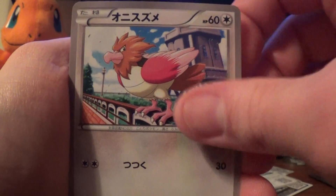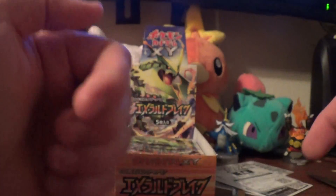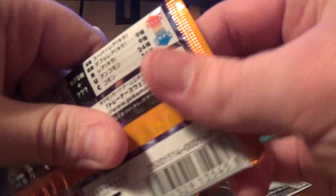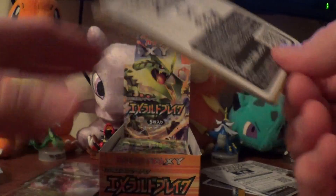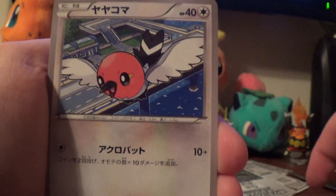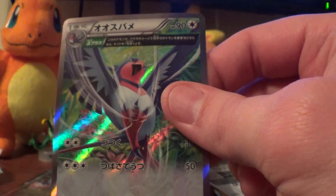We have Altaria, Spiro, Bagon, Exeggutor, and Double Dragon Energy. Kaleid Spirit Link — which I actually have not seen in my Kaleids yet. Taillow, Cascoon, Dragonair, and Swellow.